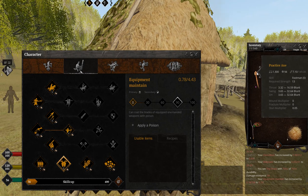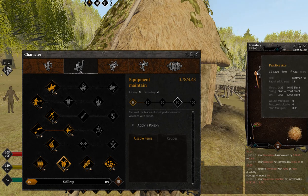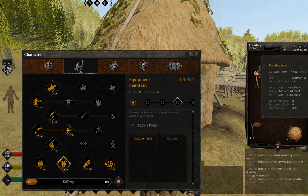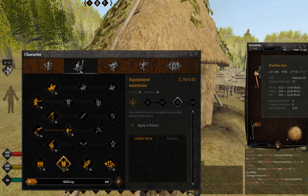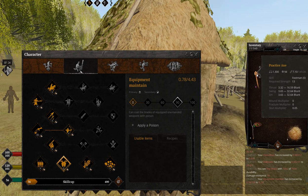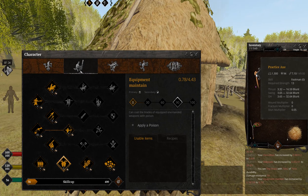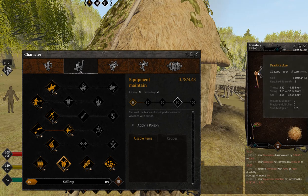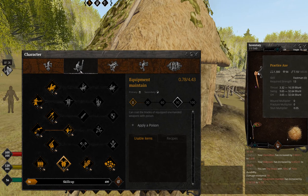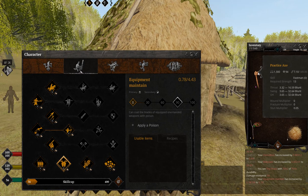If you have friends helping you out, they may provide other items, and you just use whatever your guild or friend needs. I did this solo, so I had to break hundreds of Practice Axes and then fix them, then break again and fix again, and so on. I used one-handed axes because they were the easiest to break — one swing took less than half a second, so it was quicker to break them.